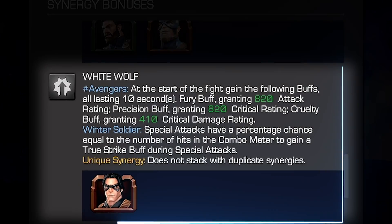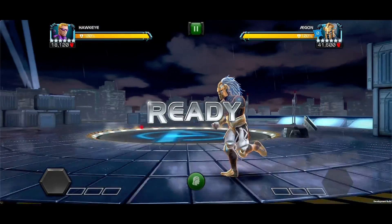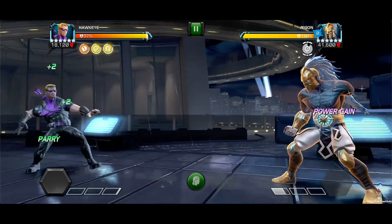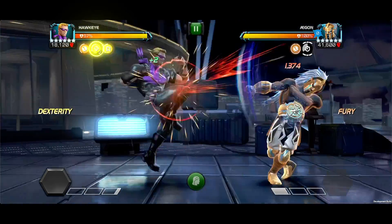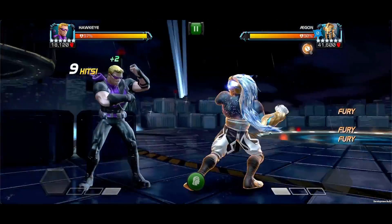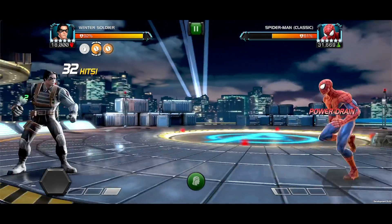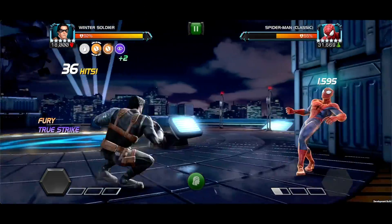And finally, the White Wolf synergy. With Winter Soldier on the team, all Avengers at the start of the fight gain the following buffs, all lasting 10 seconds: Fury granting 820 attack, Precision granting 820 critical rating, and Cruelty granting 410 critical damage. With Winter Soldier, Special Attacks have a percentage chance equal to the number of hits in the combo meter to gain a True Strike buff during Special Attacks.